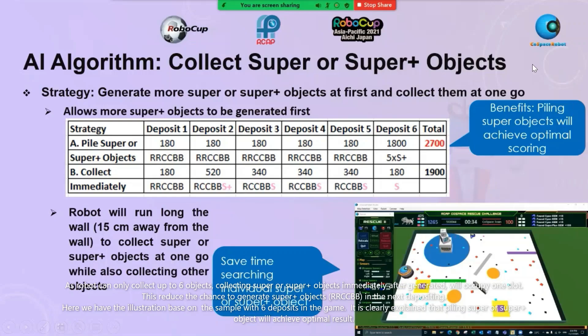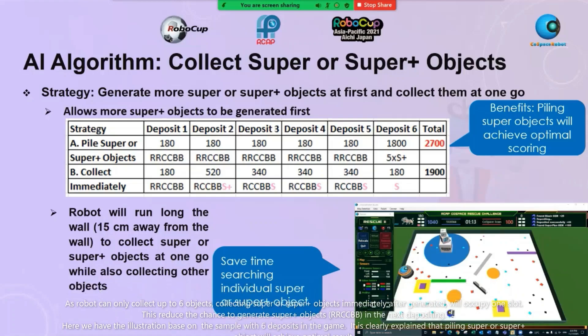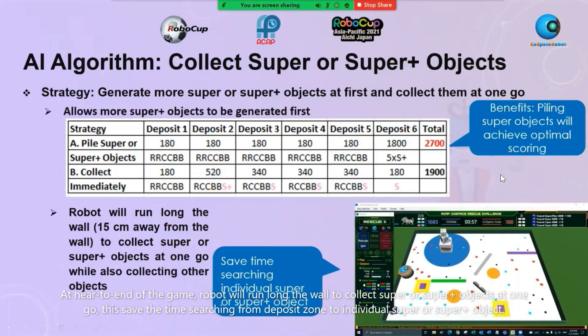Here we have the illustration based on a sample with six deposits in the game. It is clearly explained that piling super or super plus objects will achieve an optimal result. At near the end of the game, the robot will run along the way to collect super or super plus objects all at once. This will save time searching from the deposit zone to individual super or super plus objects.